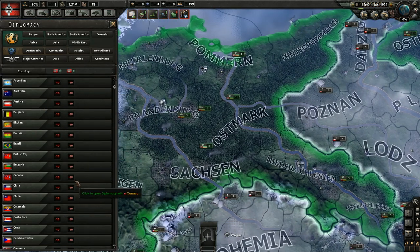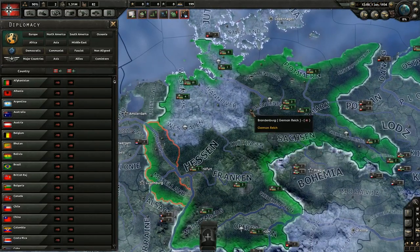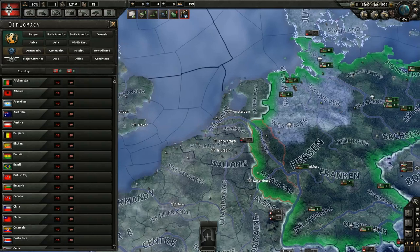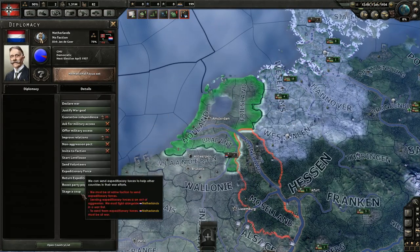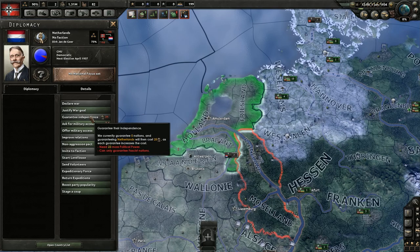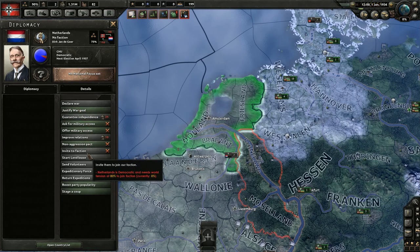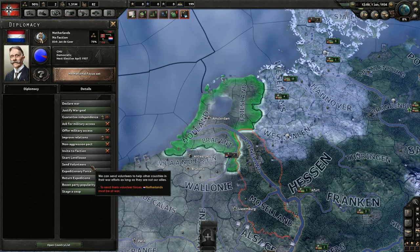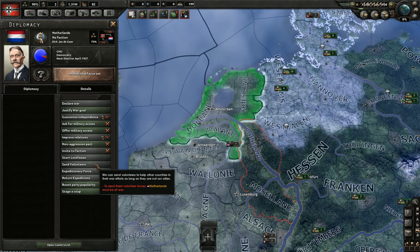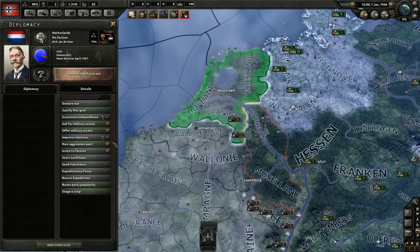The next tab is diplomacy. When you first click on it, you'll see a list of all the different countries — you probably won't need this much, because you can access the diplomacy screen for any country by right-clicking on them on the map. Let's say we right-click on the Netherlands — now we have all our diplomatic actions. I'm not going through all of these since most are self-explanatory and have tooltips. One thing I'd like to mention is volunteers — this basically allows you to send some of your own units to another country to help in one of their wars, and you retain full control over those units.